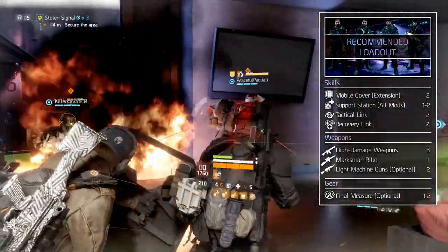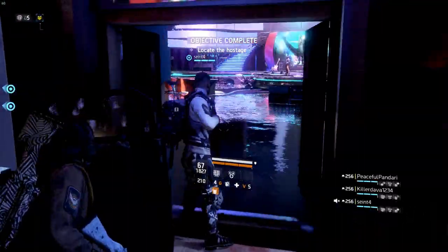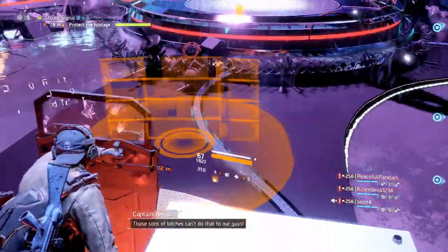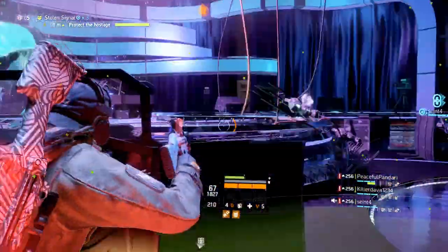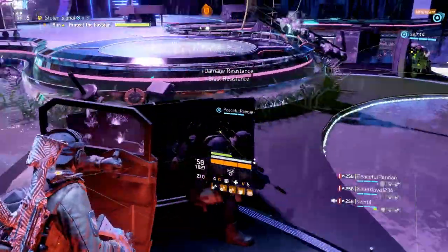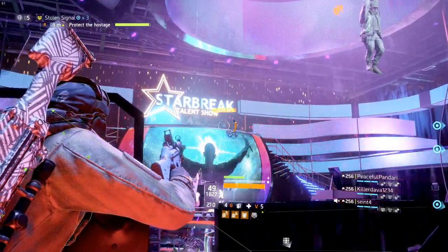It is of course possible to do it without these recommendations, but they make it a lot easier if you equip them. When entering the room you can see 4 chairs and tables — 2 on the left and 2 on the right. The floor around the tables is covered in water, except for the parts of the floor at the tables, which are slightly elevated. This is where you want to place your mobile covers — one on the left and one on the right. Behind that you want to place your support station. Approximately every 30 seconds the water on the floor will be electrocuted.